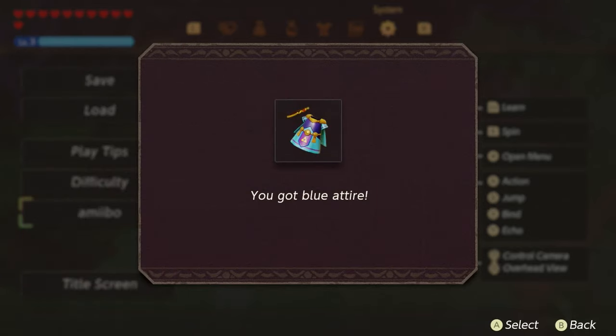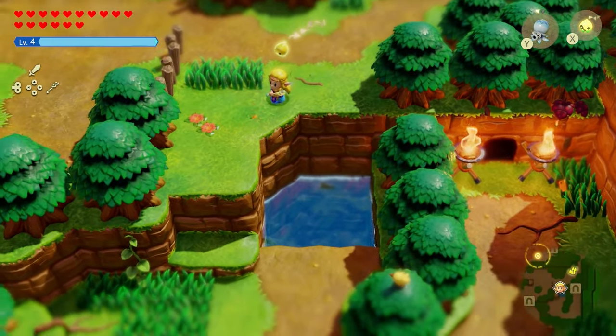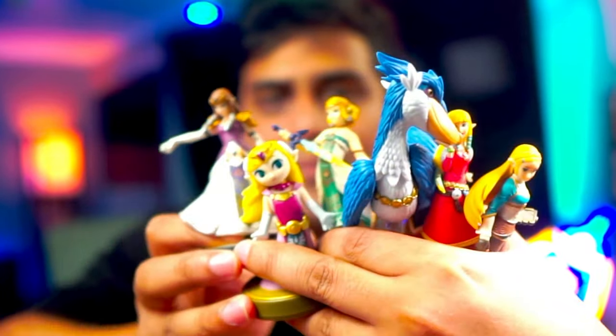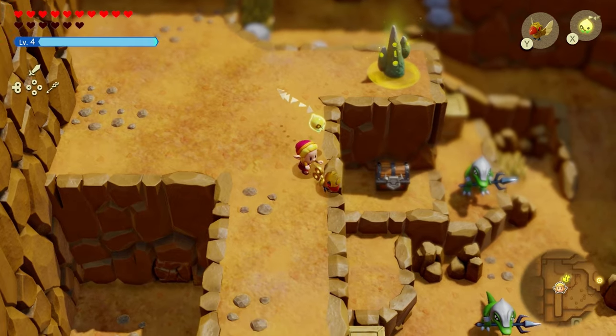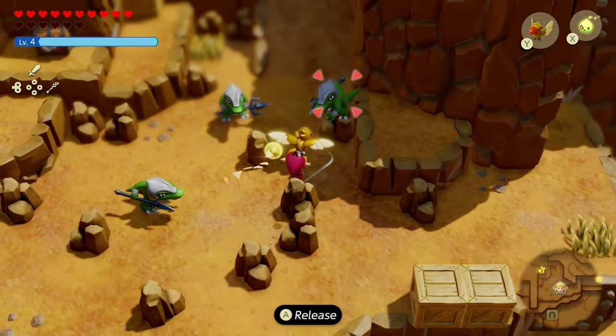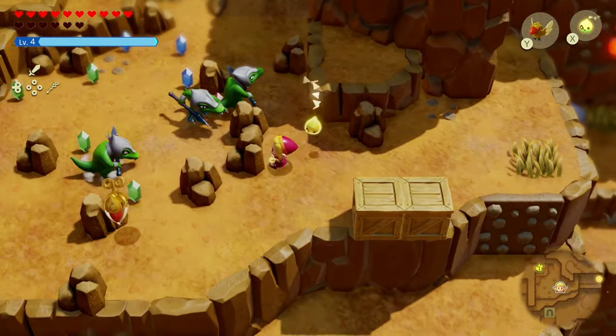The next amiibo I scanned was the Zelda amiibo from Smash Bros, which gave me the blue attire — an alternative costume of something already in the game. It looks very elegant and nice on Zelda. Every single Zelda amiibo after the mid-game point gives you this outfit, so it doesn't have to be the specific one I had. The final one I scanned was Smash Bros Link, which gave me the red tunic — actually my favorite outfit on Zelda. She's rocking an alternative costume of Link, and since the in-game tunic is the green one, having the red exclusive amiibo version is very nice. To get this outfit, all you need to do is scan any Link amiibo.